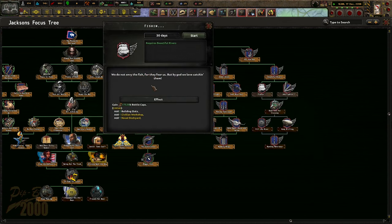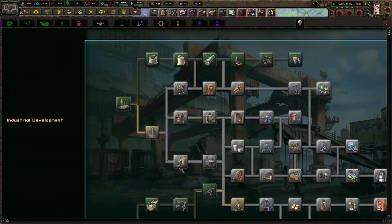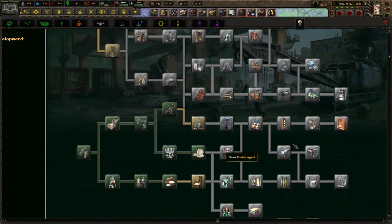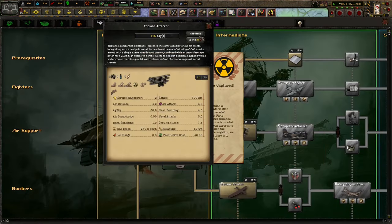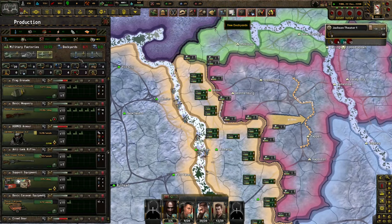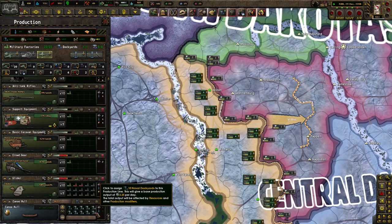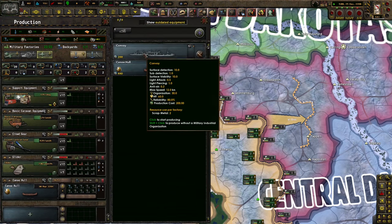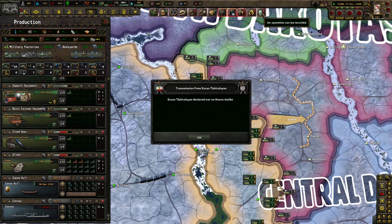Fishing - we don't envy the fish for the fears, but by God we love catching them. We'll continue expanding this way because I want to get as many better coring cost reductions as possible. Because my God, we're going to need to core a lot. So that's the main idea. Do we have any boats? No. So we're going to make one. Work on naval XP even though we don't honestly have to at all. And then we've got gliders.